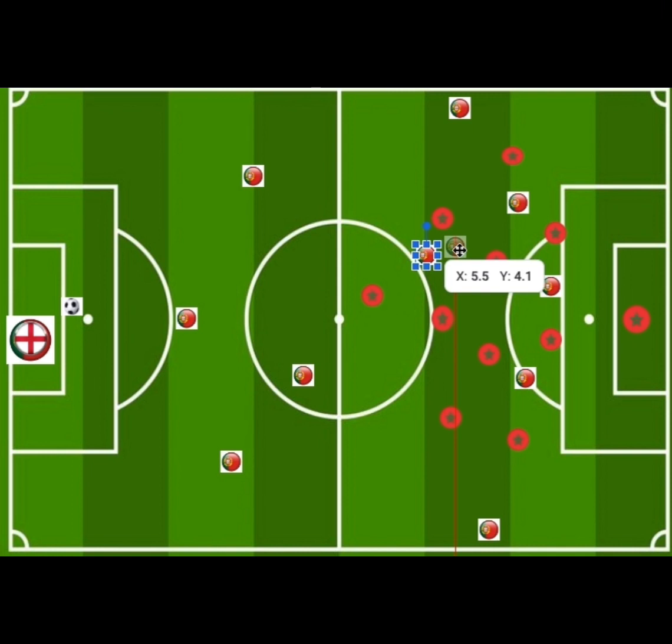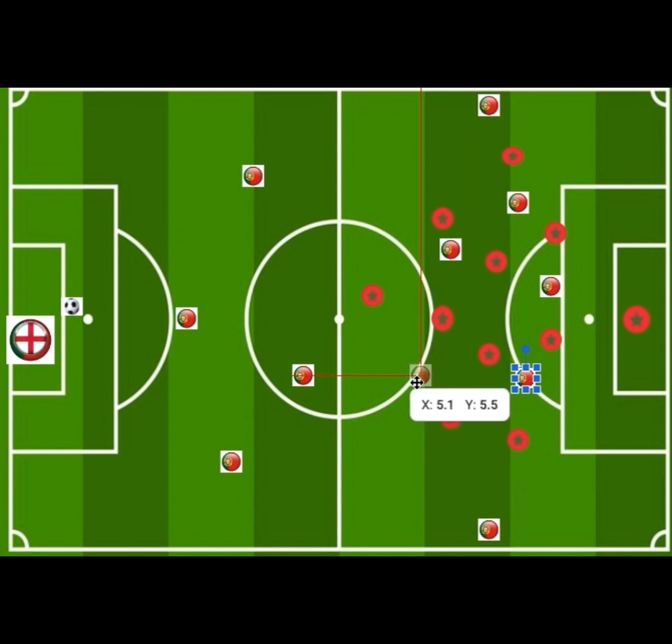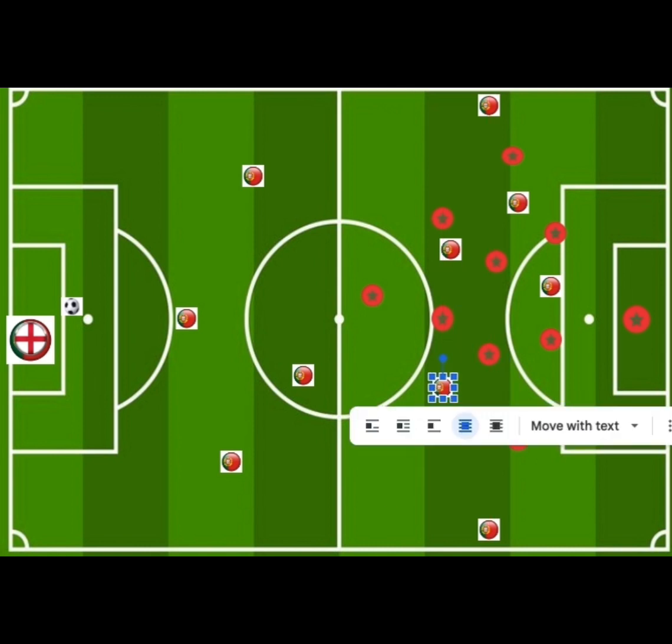The wide players provided options from their wide positions, while the half-space players penetrated the half-space — the space between the center back and the left-back, as well as the upper half-space between the midfielder and the winger. Players would drop in to collect the ball or create more attacking options.